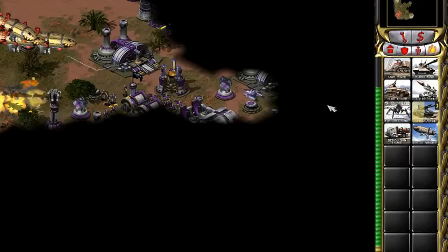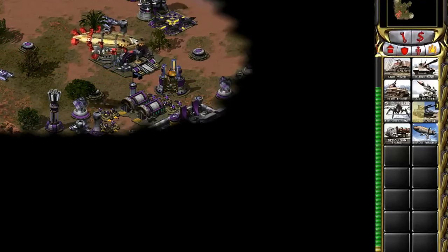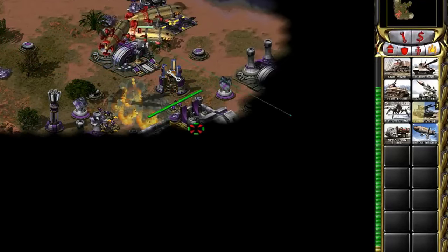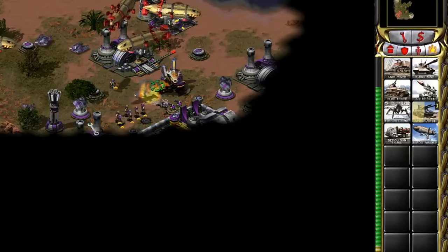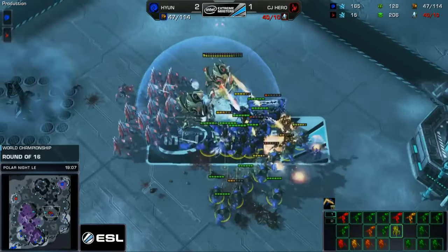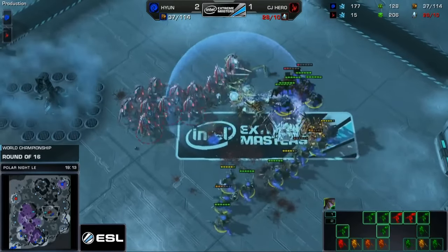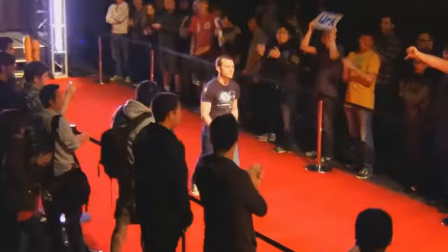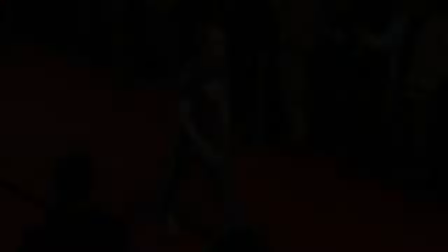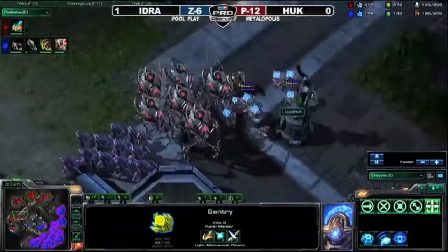However, most RTS games have fog of war, which creates an extra point of interest and allows for mind games. This happens fairly often. But in the StarCraft II community, there are at the very least two moments which went down in history. Both included the same player — Ydra. Two times he would be too quick and too impatient to give in, when in fact it was just his miscalculation.